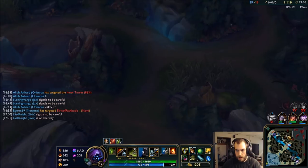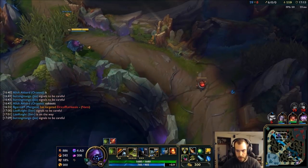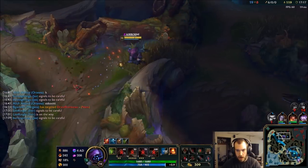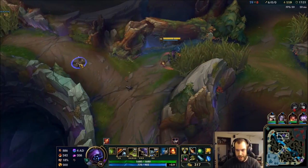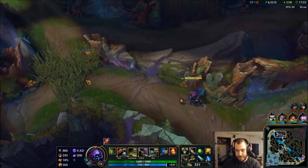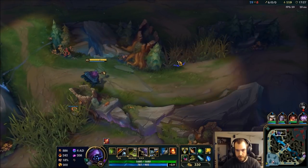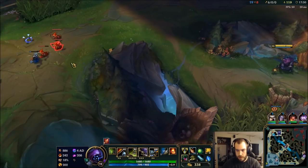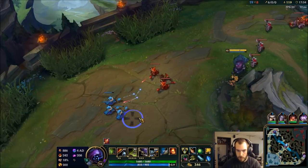I have my ignite as well as my Cutlass for slow, so we're gonna do a surprise attack. Yeah, that's right, run away! She can't kill me. Clear this wave, keep working towards my Blade — I'm gonna do Rageblade next after Blade of the Ruined King.